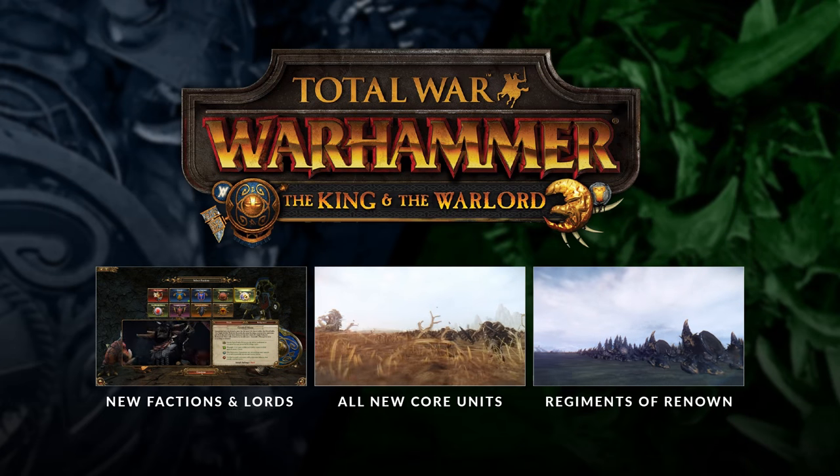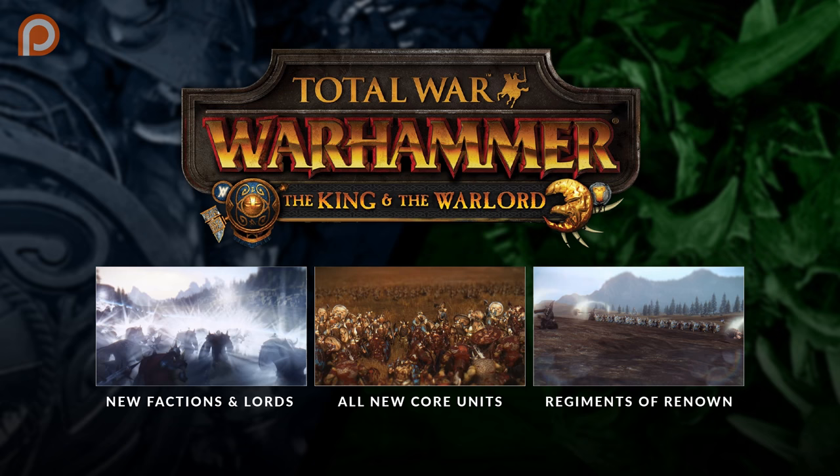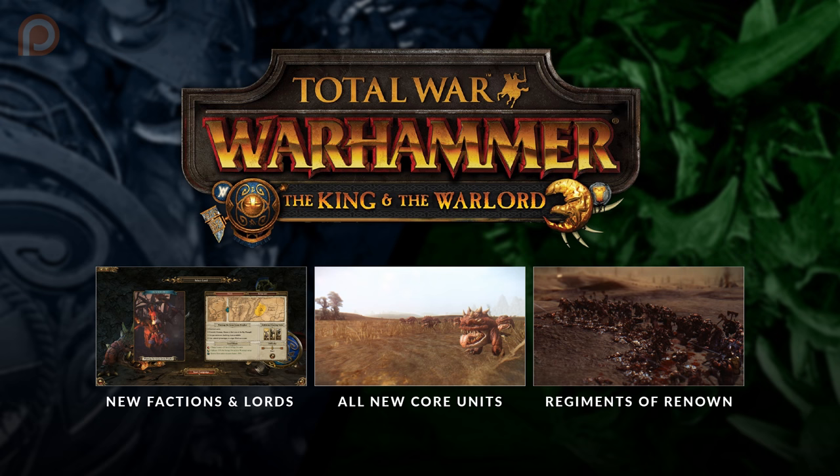Hey everybody, it's PartyElite with an overview of the King and the Warlord DLC for Total War Warhammer. This first video of this mini-series takes a look at the new factions, lords, their abilities, their campaign significance, and their possible tactical strengths and weaknesses. While they are split apart on the campaign map, they can be played under the Greenskin and Dwarf banners, as well as their own banners on the battlefield. If you only care for something specific, look at the description below for chapter bookmarks.